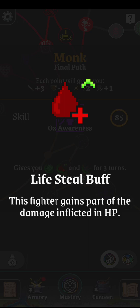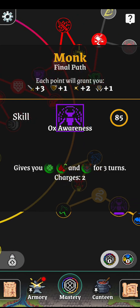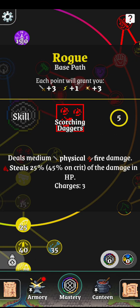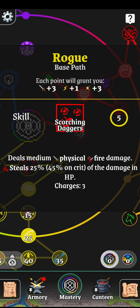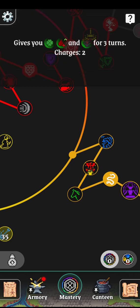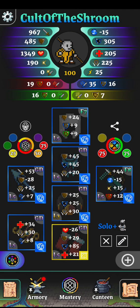It is a 30% life steal, which is pretty decent. That's in the middle of non-crit and crit for scorching daggers, for example - okay, maybe not in the direct middle - but still, that's on all of your attacks. And well, this is my monk now.